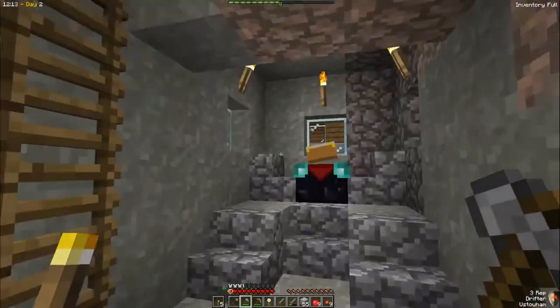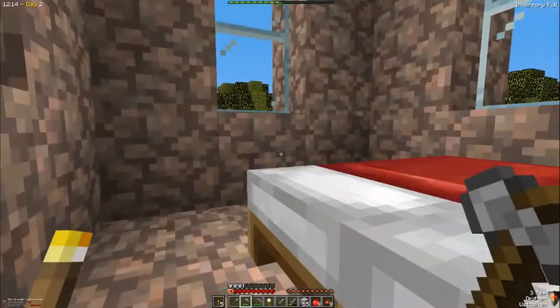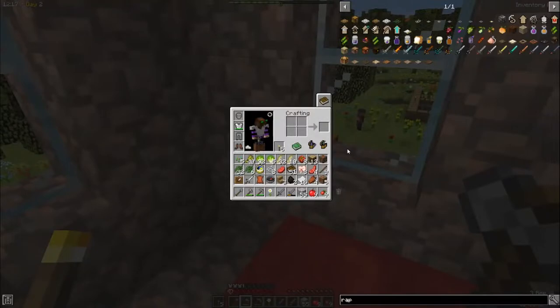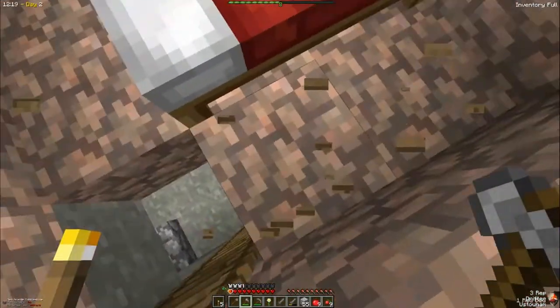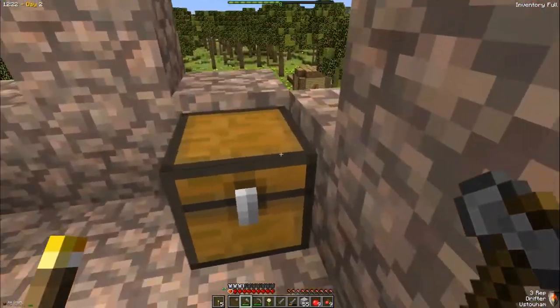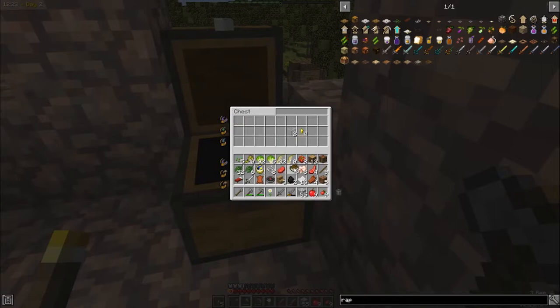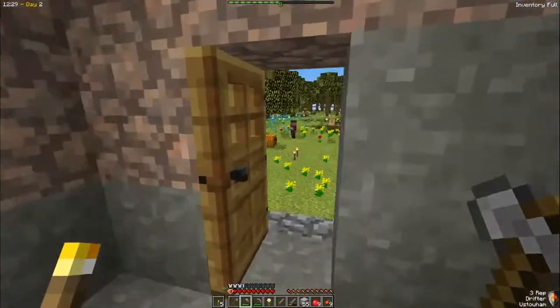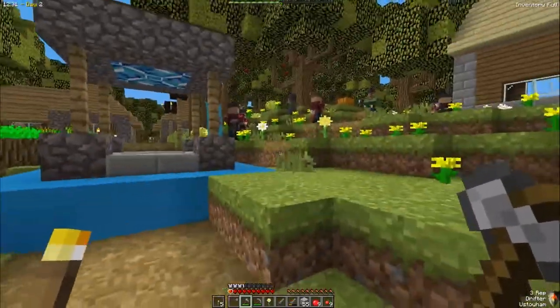An enchantment table, beds — a bed would be nice. I'm stealing your bed, sorry. There's a chest up here with more books. I can make another crafting table, sweet. So far so good.